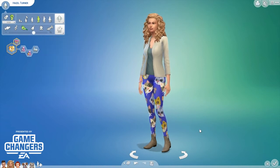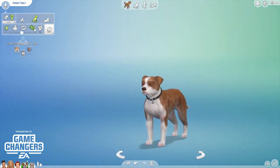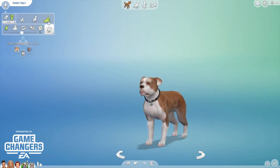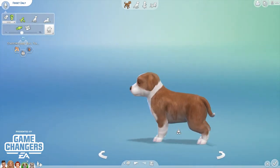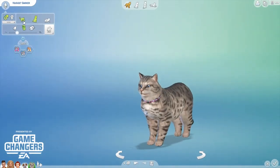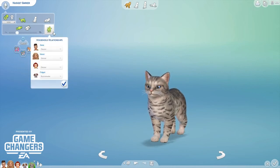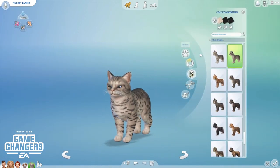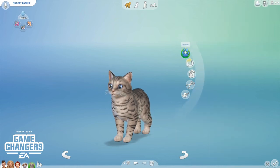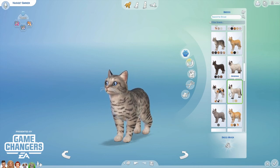We can go into build and buy mode! I didn't spend a lot of time in Create-a-Pet really, but we can also change their voices, make them an elder, or make them a puppy. Look — oh, make this one a kitten! So freaking cute — I love it! We'll make her a female. There's got to be more in Create-a-Pet — it took me less time here than in Create-a-Sim.